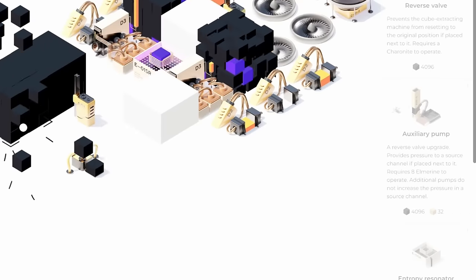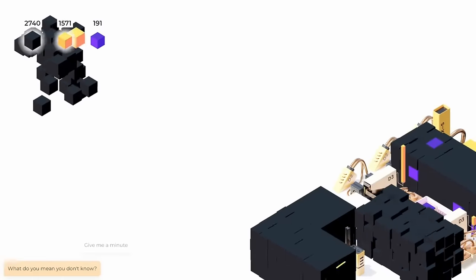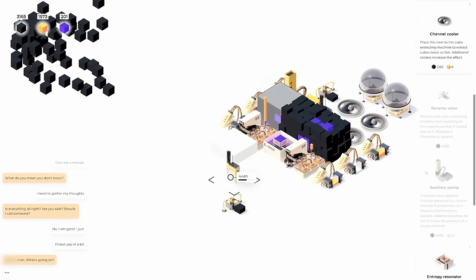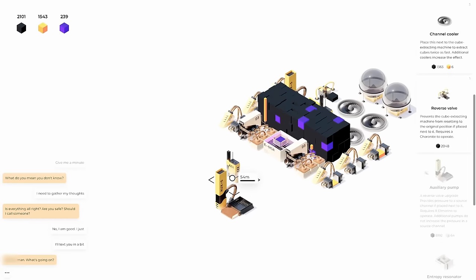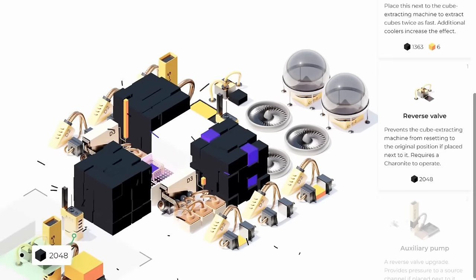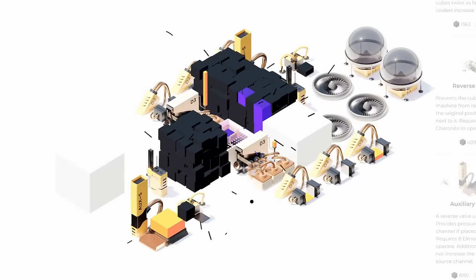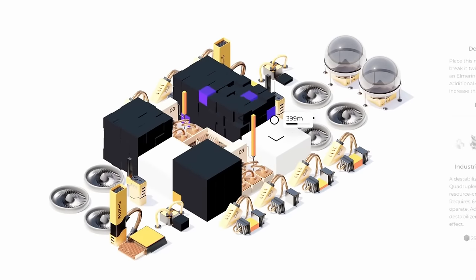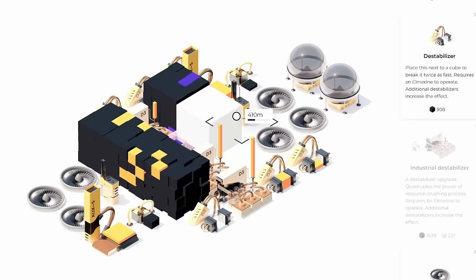That auxiliary pump needs 4,096 to make again? That is crazy. It's a good thing this first pump is making so many black cubes now. We're starting to get the yellows naturally again, which makes me wonder if there's a currency past purple. Now we have enough for the auxiliary pump, so this one is automated. The cost to create the next one depends on how many there are in the world — because this reverse valve got replaced, the cost went down again.